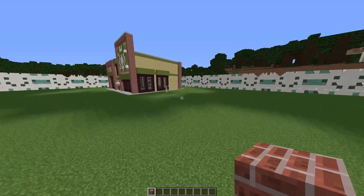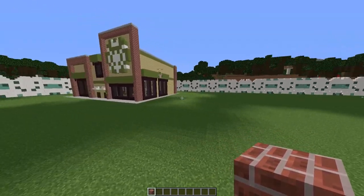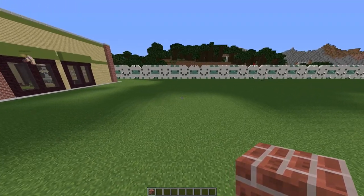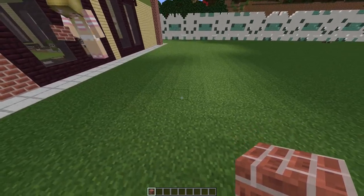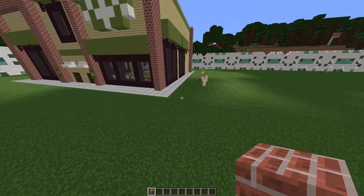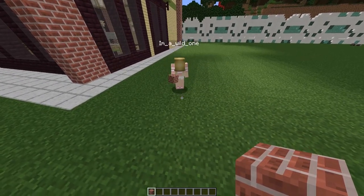So for this build you're going to need a total space of 34 across. For the starting bit, you want to come to the very left corner of that 34 across — or the very left corner of where you want your build to be. We are going to build 14 high with brick.